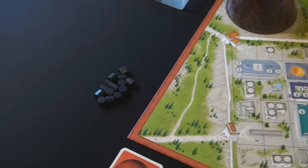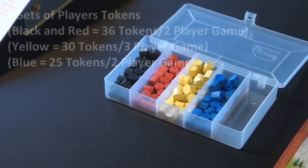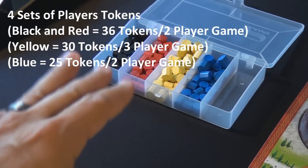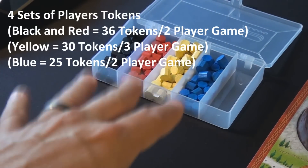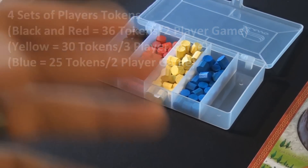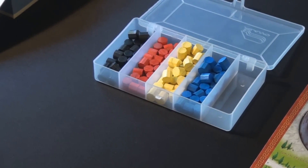The game ships with several different people tokens in four different colors. Black and red are used for two players, yellow is introduced for three players, and the fourth color for four players. You use fewer people in a three-player game and even fewer in a four-player game, and they've only included enough tokens for those individual player counts.